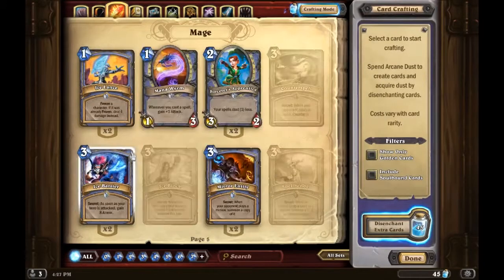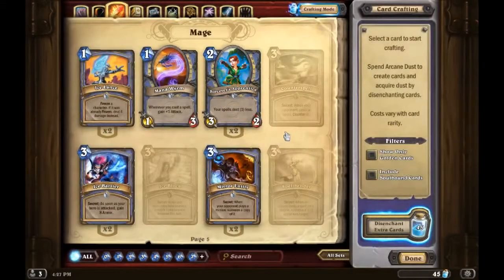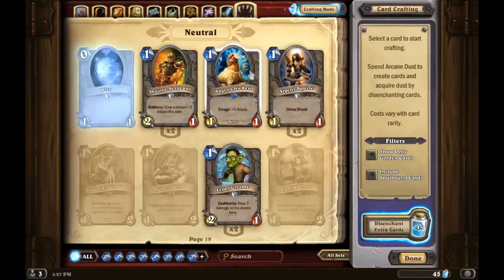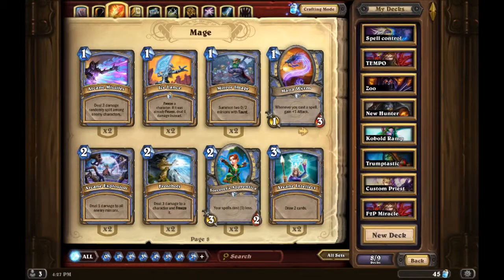For aggro Mage, all you'd really need to craft is Mana Worm and Sorcerer's Apprentice, because in an aggro deck you'll have a lot of neutral minions anyway. That's been my opinion of the best Mage cards — you can agree or disagree, put it in the comments. I'd be curious to hear your thoughts, and I'll see you guys in the next episode.